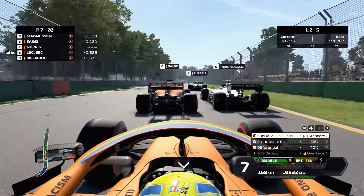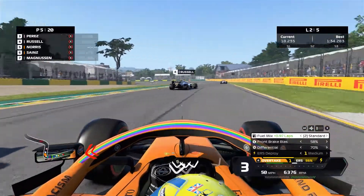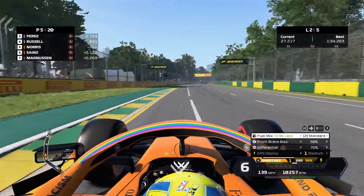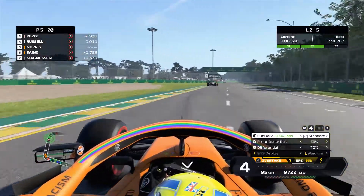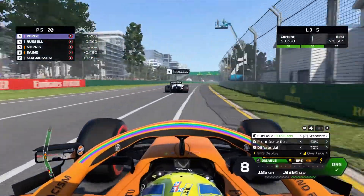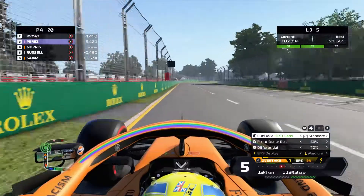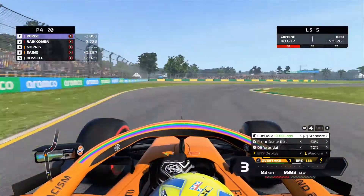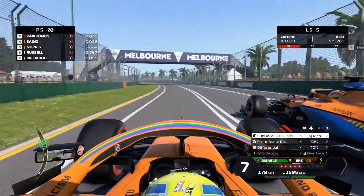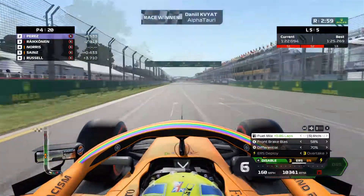Into turn one and now trying to go down the inside of two cars — Magnussen and Sainz — with a little lock-up. Going around the outside of turn four I had to go a little wide. I knew I had to make up as many positions as possible. We go up the inside of George Russell — a bit better than at Monza. Then a huge lock-up into turn nine, Sainz gets past me, but I switch to full rich ERS through turns 11 and 12 and retake the place on Sainz.